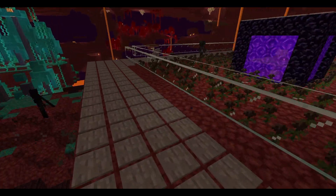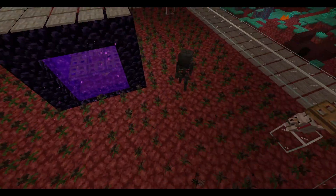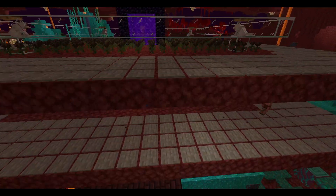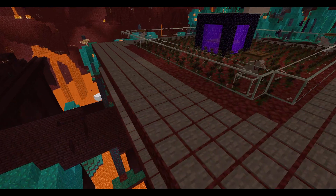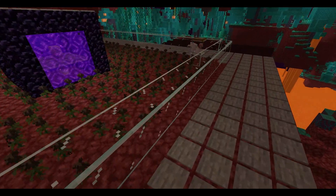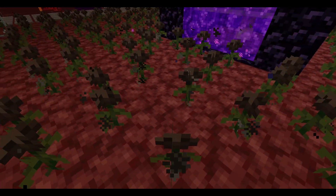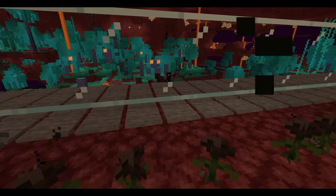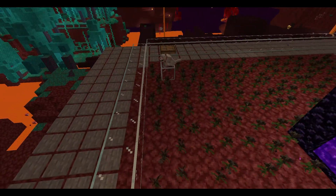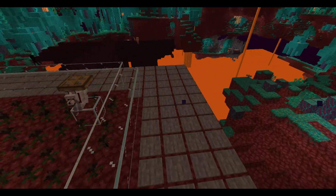We've got a glass wall to stop the Wither Skeletons from escaping. The Wither Skeletons will eventually see the piglin and go through. We've also got pressure plates here for pack spawning. If you don't know what pack spawning is: mobs spawn in packs, so if a Wither Skeleton was supposed to spawn somewhere but its pack location was blocked, instead of not spawning at all, it will spawn in an alternate valid spot. Without this outer area, the pack would just cancel and none of the mobs would spawn.